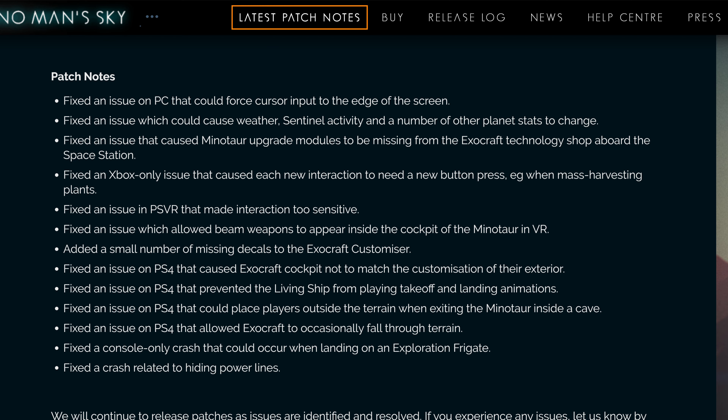Looking at the 2.41 patch notes: on PC, there was an issue that could force the cursor input to the edge of the screen, which could cause issues with weathering in the sentinels and activating numbers on other planets. They fixed the situation with upgrades, modules, and missing exo craft technologies. The shop aboard the space station was fixed. An Xbox-only issue where each interaction needed a new button press was also fixed — really annoying when mass harvesting plants. VR interaction sensitivity was finally adjusted to proper synchronicity, and beam weapons now appear inside the cockpit for the Minotaur in VR.